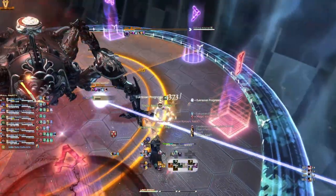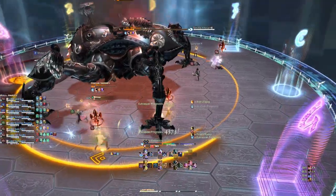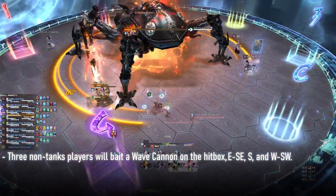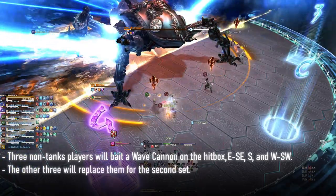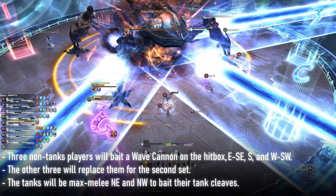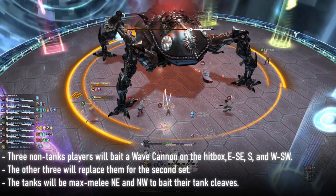Once all the wave cannons and guided missiles are handled, Omega will start his last mechanic before he enrages. Three non-tank players will be assigned markers above their head, which will fire a wave cannon in their direction. Shortly after, the other three non-tank players will be targeted and shoot a wave cannon as well. In the meantime, the tanks are taking heavy damage from a tank cleave baited on the two furthest players from the boss.